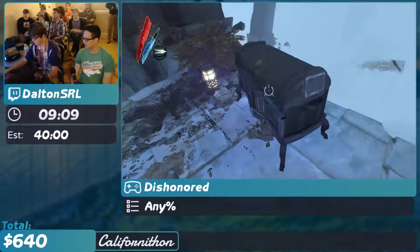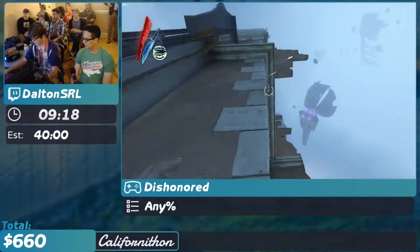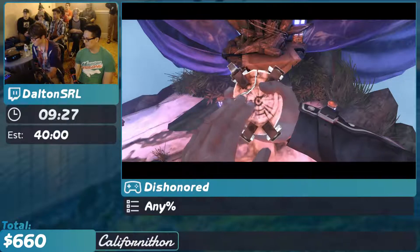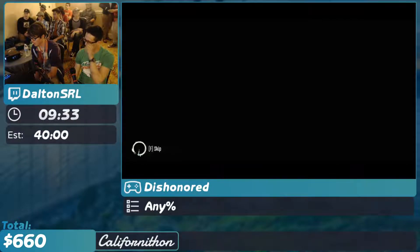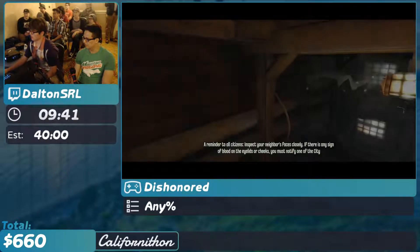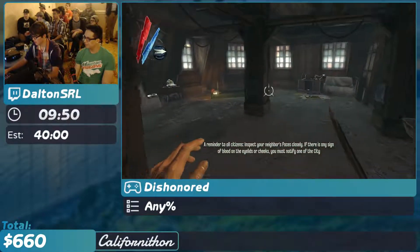There's a potion in there. So this is just the tutorial dream sequence. And the Outsider — we kind of talked to him for just a second. He's an interesting fella. So these are runes — they're what is used to upgrade our magic abilities. There he is again, but we don't really care about what he has to say. We talked to him a few times.